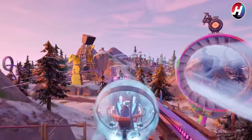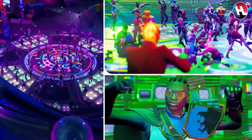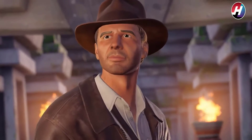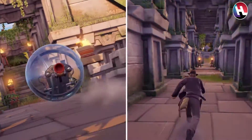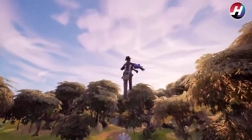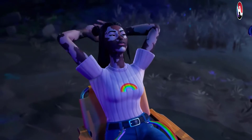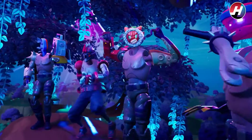Save the World players got new movement options with sprint, slide, mental shoulder bash, and cost. Hoverboards have been upgraded and building layouts have been changed. A new hold-to-repair function will allow multiple structures to be repaired at once. The Flight of the Phoenix questline has begun, introducing new hero Phoenix, while the Hit the Road questline continues. Creative players get the Charge SMG and a flora of other changes detailed in the version 21.20 patch notes.